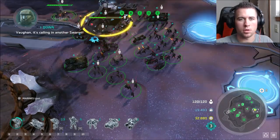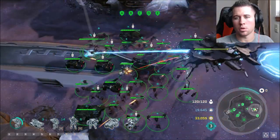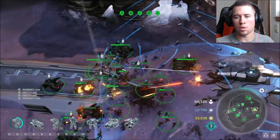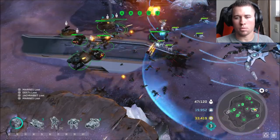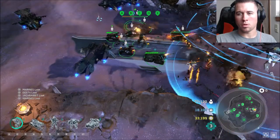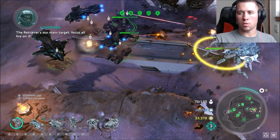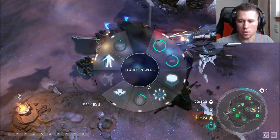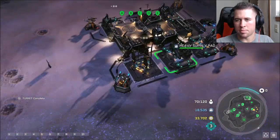Vaughn, it's calling in another swarm. Here come the aggressors again — do this, Hell Jumpers! Swarm coming right at us. The Retrievers are our main target — focus all fire on it. Mantis getting hit by air units. Time to call in some big guys — swarm incoming! We're nearly there, team, one more push. Fall back and watch for those aggressors.